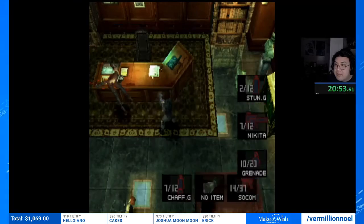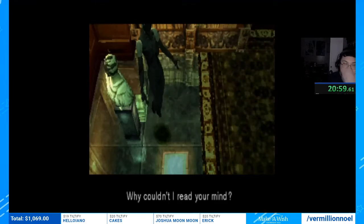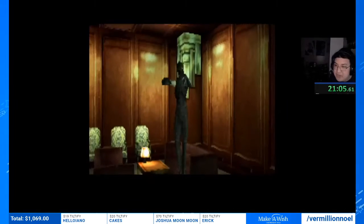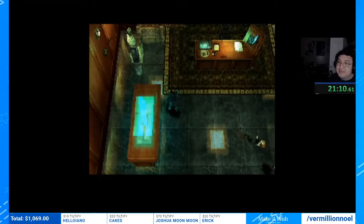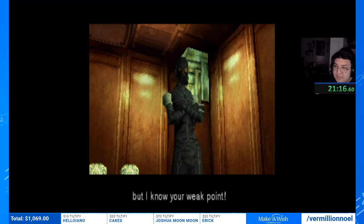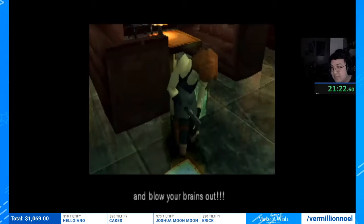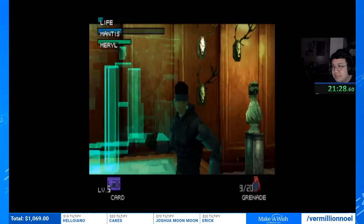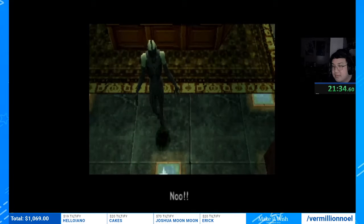I'm gonna put my grenade and throw it at him — that's a phase skip. We're hitting a damage threshold so he revives Meryl, but she'll immediately drop down again. A quick donation: Ian donated 19 dollars saying 'this is such a nice block, thanks Vermillion.' Our total is now 1069.